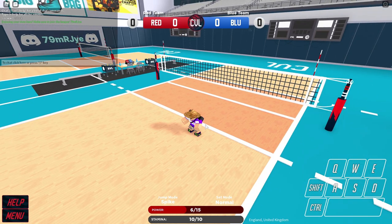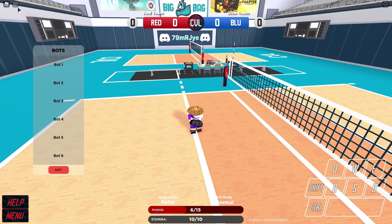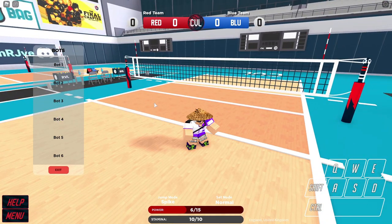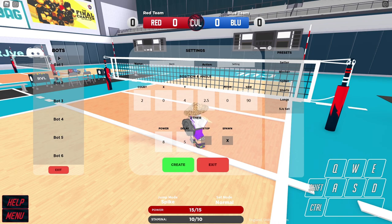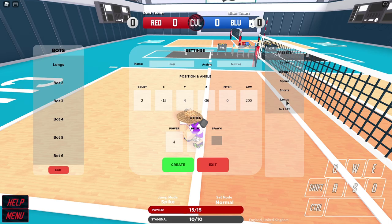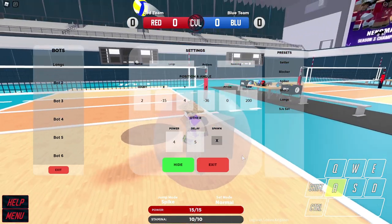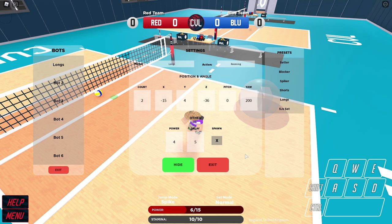I recommend going into the bots menu. If you type colon bots, you can set up your own bots in your own private server, if you have the game pass. You can set up to six bots to do whatever you need. The first bot we're going to set up is for longs — it's going to do receives. What this will let us do is practice glide setting.